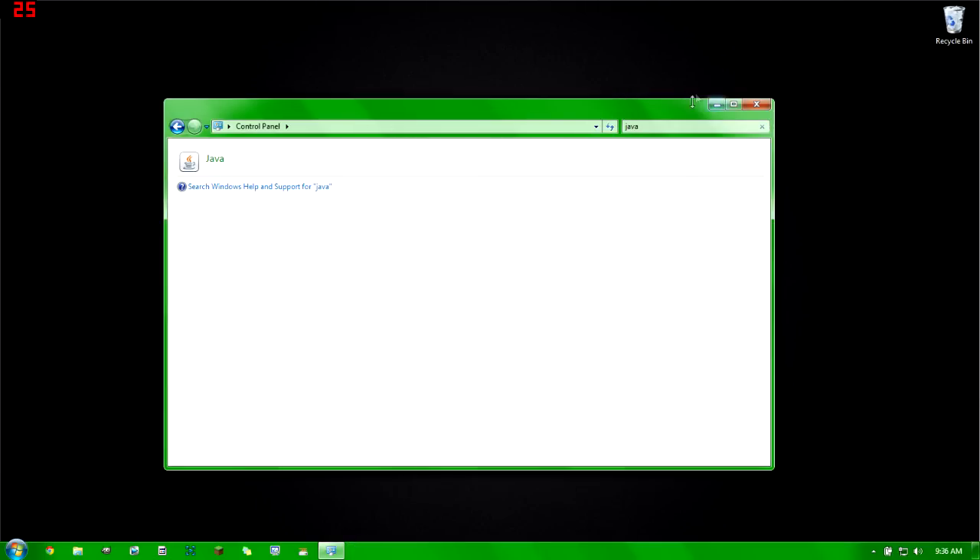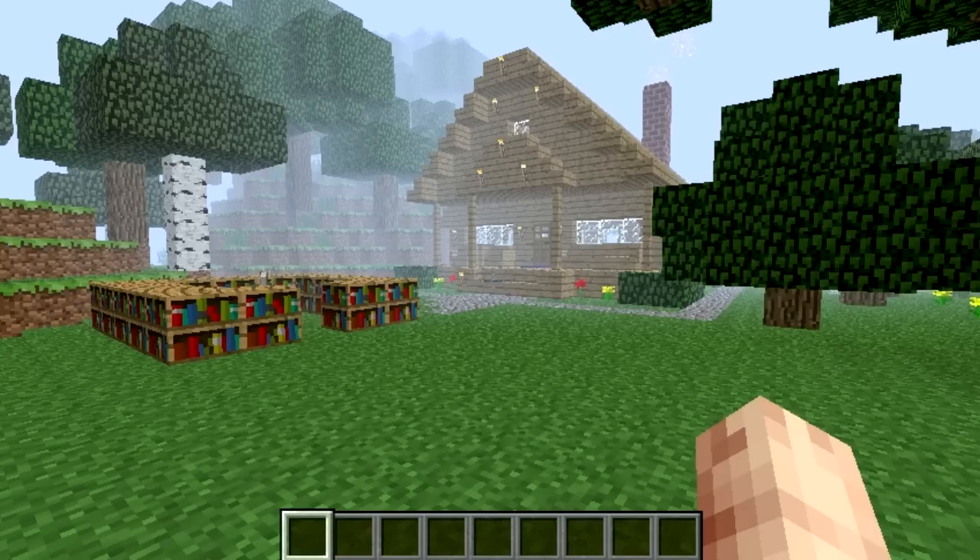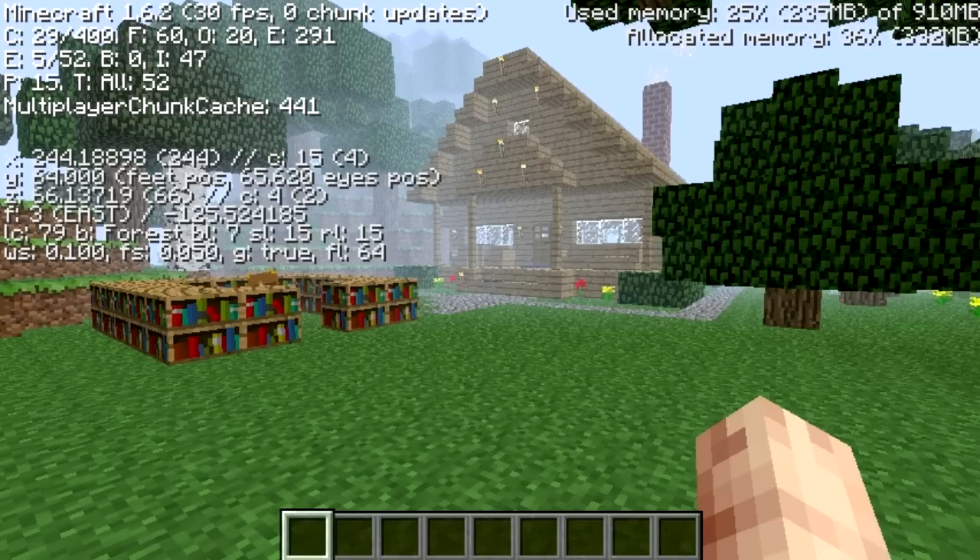After closing that window, exit Control Panel and go back in game. Press F3 to check FPS — it's stuck at 30 because I'm recording, but before recording I was getting 92 FPS. That's only step three! What we just did was allocate more RAM to run Minecraft. Now let's move on to step four.